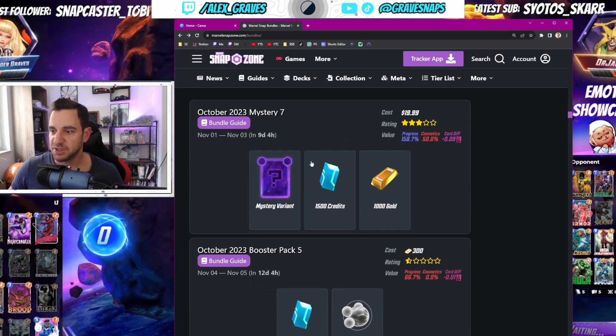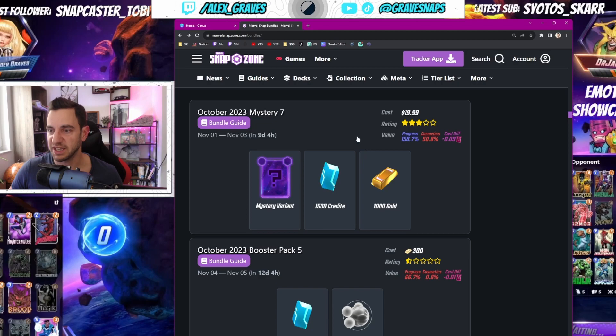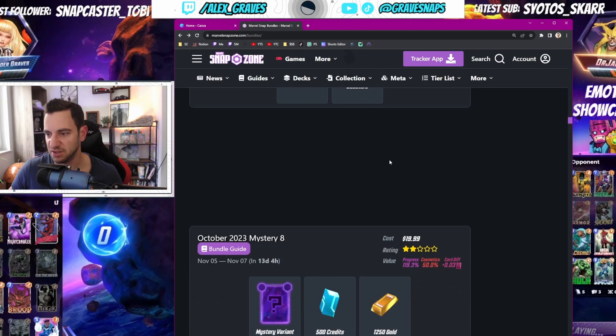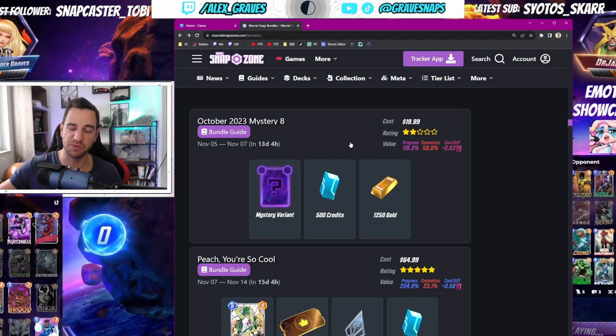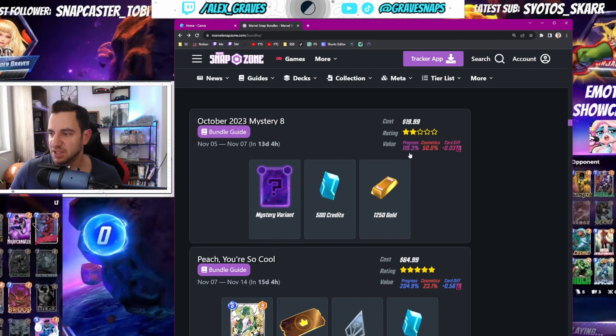Another Token Tuesday — just even, so you can skip it. The Mystery Variant again: this one is really good, 20 bucks for 1500 credits and 1000 gold — pretty good, you can get that. Booster packs as always suck. I don't know why they exist because they're just bad unless you don't have boosters, and they're random — you'd rather play Conquest and get your boosters from there.